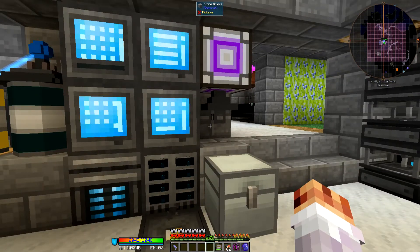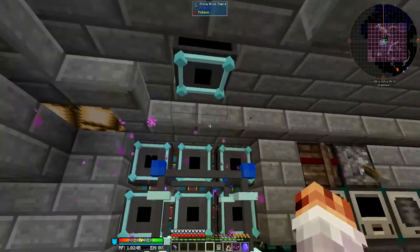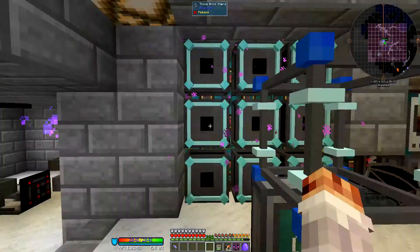This is the Unstable 112 Mod Pack, episode 38. I upgraded them. It turns out the 10th injector here did have to go above, so I've just run the cryo conduit up to power it.